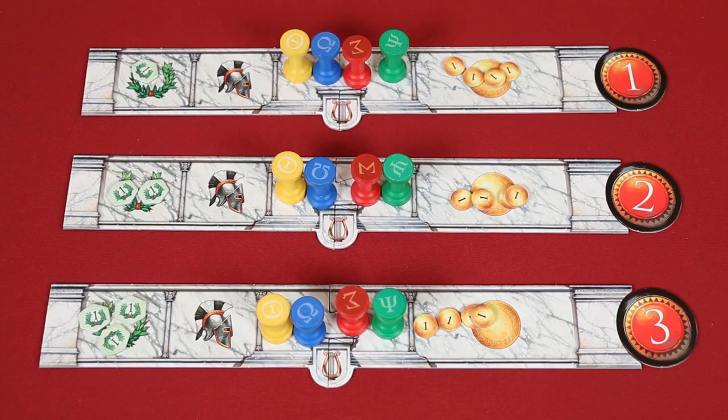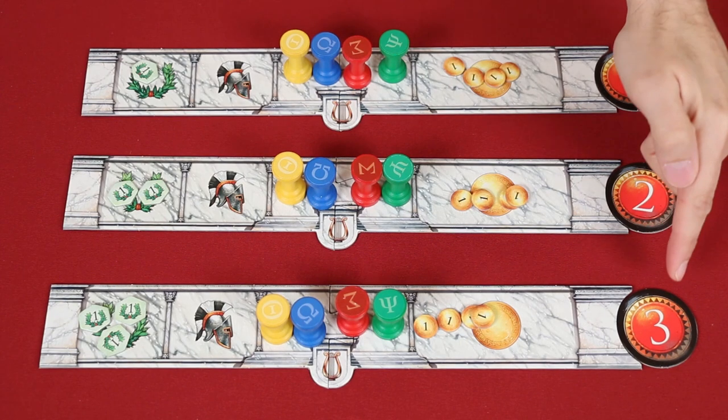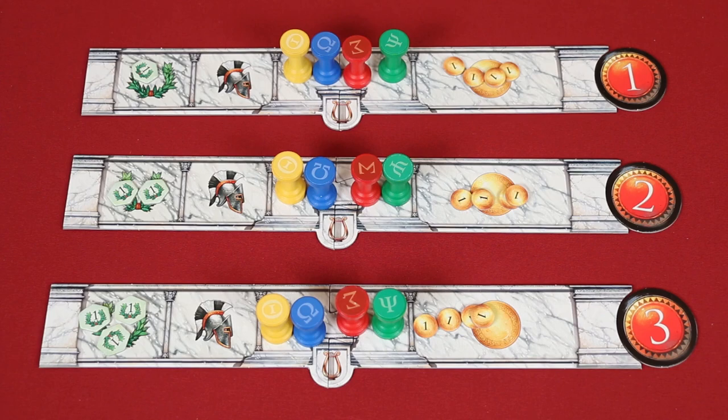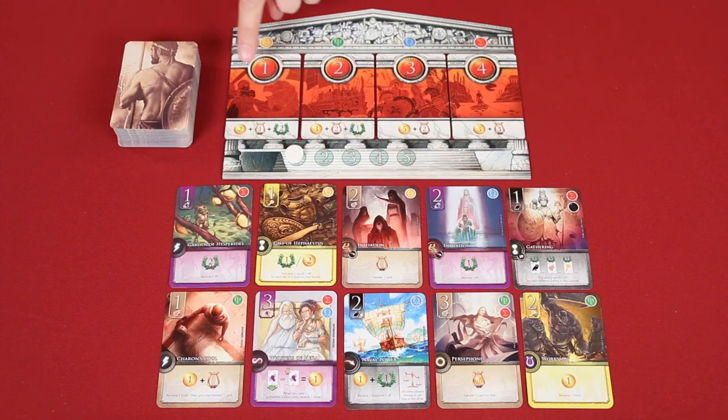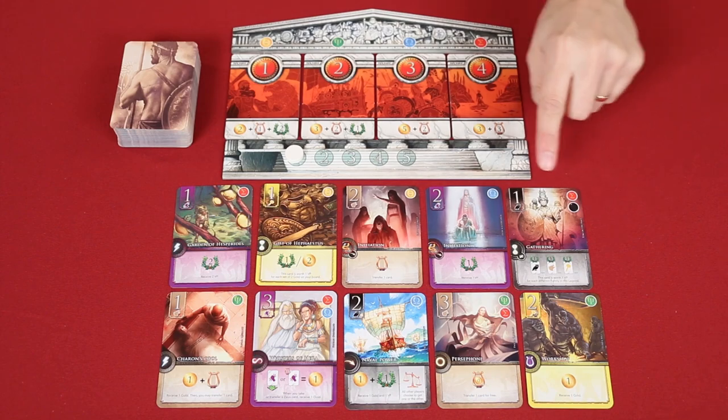Phase two of a round is called Actions. The player with disc one will take a turn, and then turns proceed in ascending order of discs. So it doesn't matter where you're seated at the table — it matters what turn order value you have. On a player's turn, they must either take one of the four quest tiles, or a family card from the Agora.